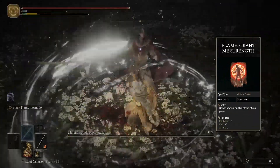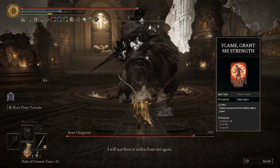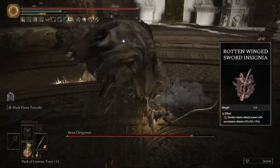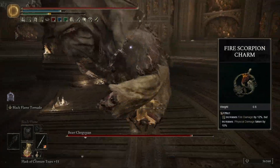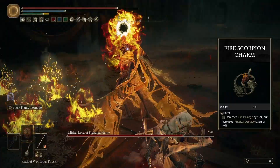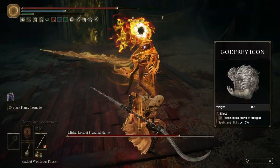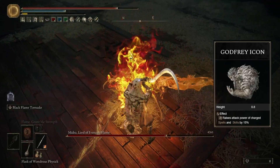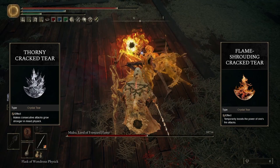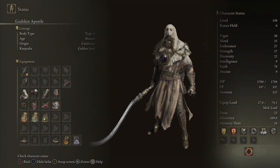However, it doesn't stack with Flame Grant Me Strength, and that spell boosts both your fire and physical damage. So you have to choose between attack and defense here. For talismans, we use the Shard of Alexander for more Ash of War damage, the Rotten-Winged Sword Insignia for more damage with consecutive attacks, the Fire Scorpion Charm which boosts fire damage — though consider replacing it with a defensive talisman since it nerfs our defense — and finally we use the Godfrey Icon, which boosts charged spells and Ashes of War, which is great for us because our Ash of War and all of our spells are chargeable. For the Physick, I use the Flame Shrouding Cracked Tear and the Thorny Cracked Tear, which boost consecutive attacks. Feel free to swap that one to the Deflecting Hardtear instead. And this is the character sheet for this build.